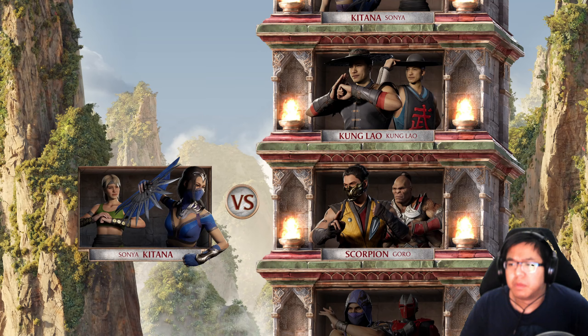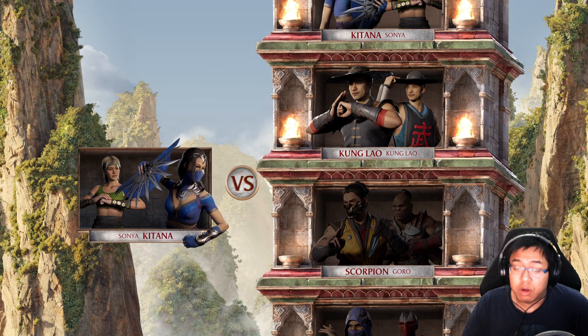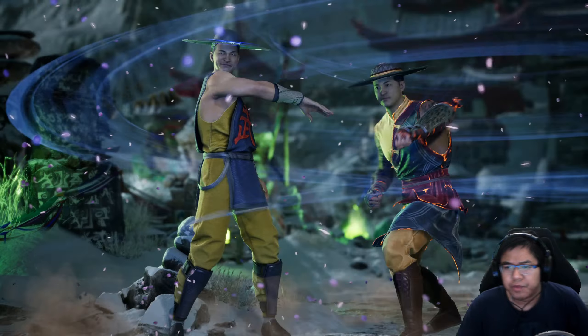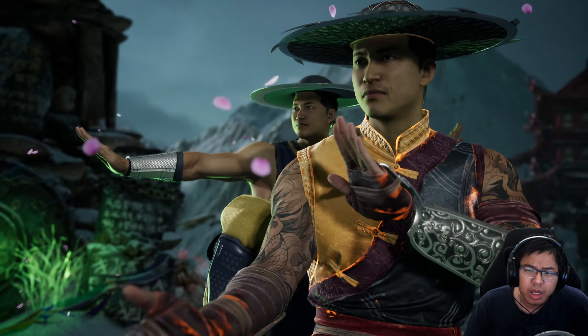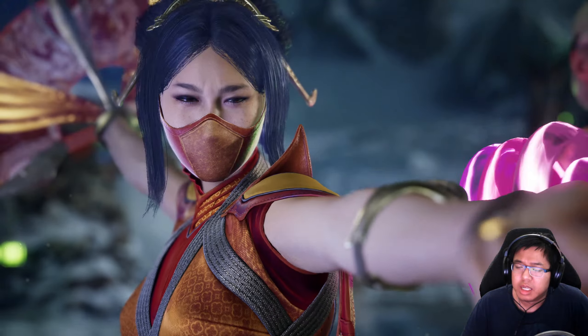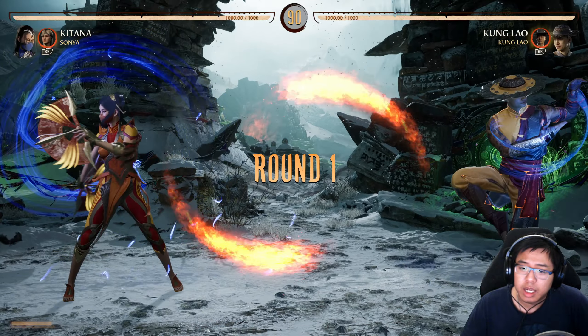There we go — Double Kung Lao, double the trouble. Of course we got our mirror match up there as well, which I think we'll be able to handle. I think we got the groove going on for Katana here. And this double Sonya and Katana build is working.